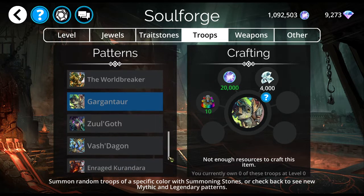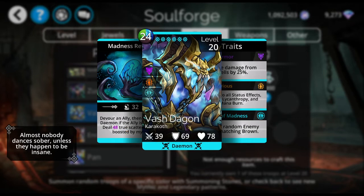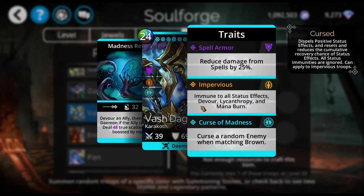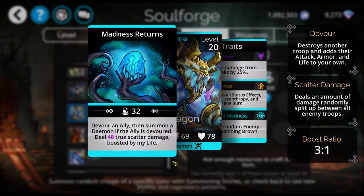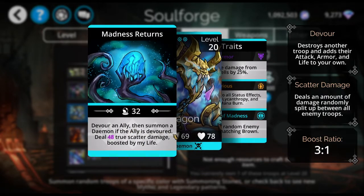We have two more in here for this week: Vashtagon and Pan. I own both of them and I use both of them. Vashtagon, I like to use him in Delves. He devours an ally, then summons a demon if the ally is devoured. So if you're casting on someone that's barriered, or someone that is immune like he is — he's impervious — he can't be devoured. If they're immune or if they're blessed, you cannot devour in those three instances unless they get cursed or stunned.